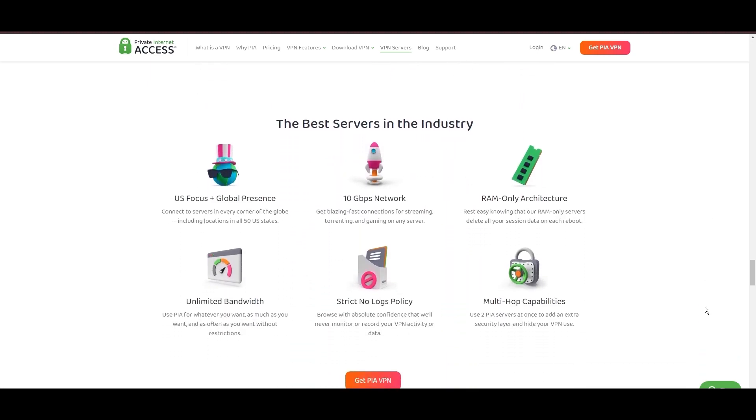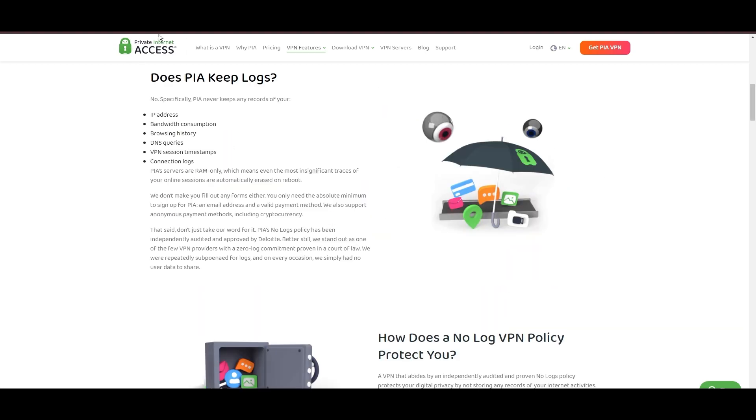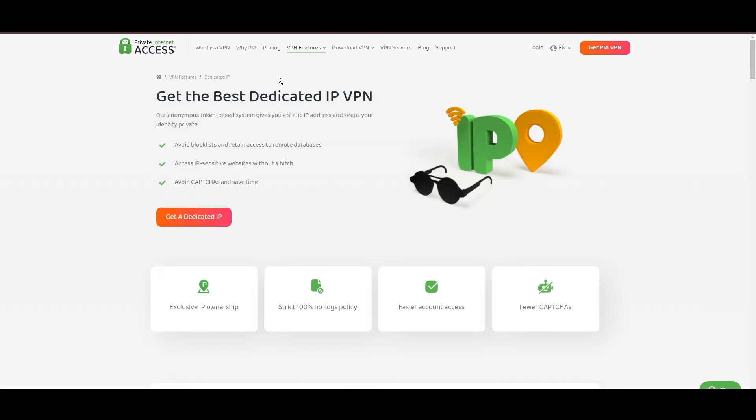With a particularly strong server presence in the US, PIA combines its vast network with user-friendly mobile apps and an attractive pricing strategy, making it a compelling option for the discerning VPN user. Yet no service is without its challenges — PIA's US domicile has stirred privacy concerns despite its staunch no-logs policy, and the reliability of customer support has been questioned. The lack of servers optimized specifically for gaming might also give pause to some.